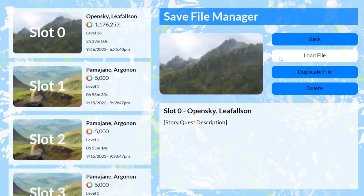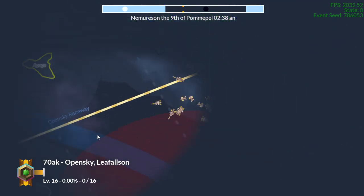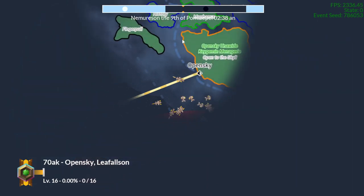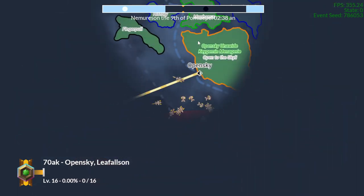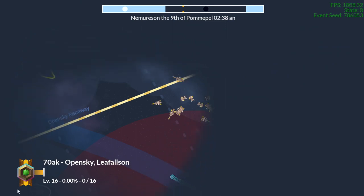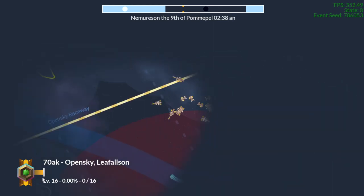We're going to go ahead and load up our testing file, and you'll see that we are now in the overworld map. I've added some blur to this fog of war cone here so that's a little more visually appealing, and you'll see that there's been some UI changes. The player now has a level, an experience, and an experience percentage. The distance to the nearest city is now located above the experience bar, and there's a level icon that changes as the character gains levels.